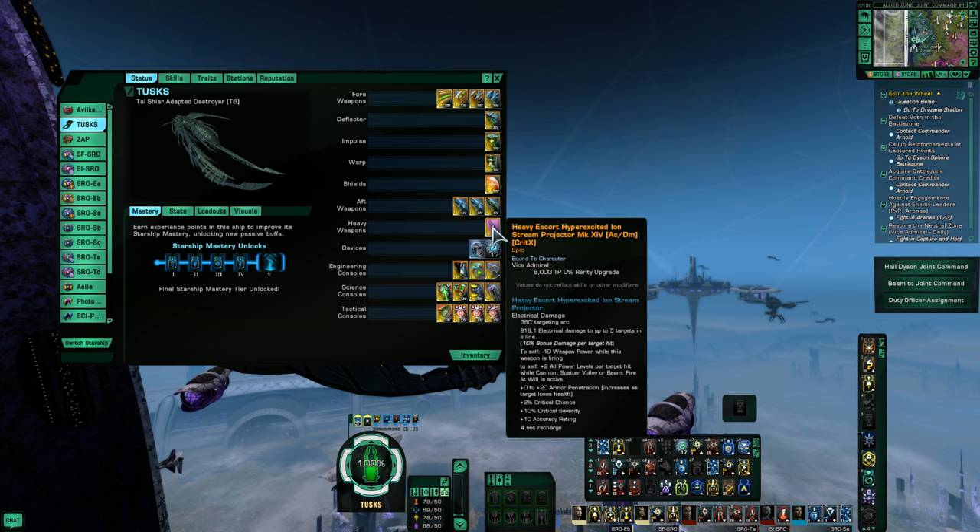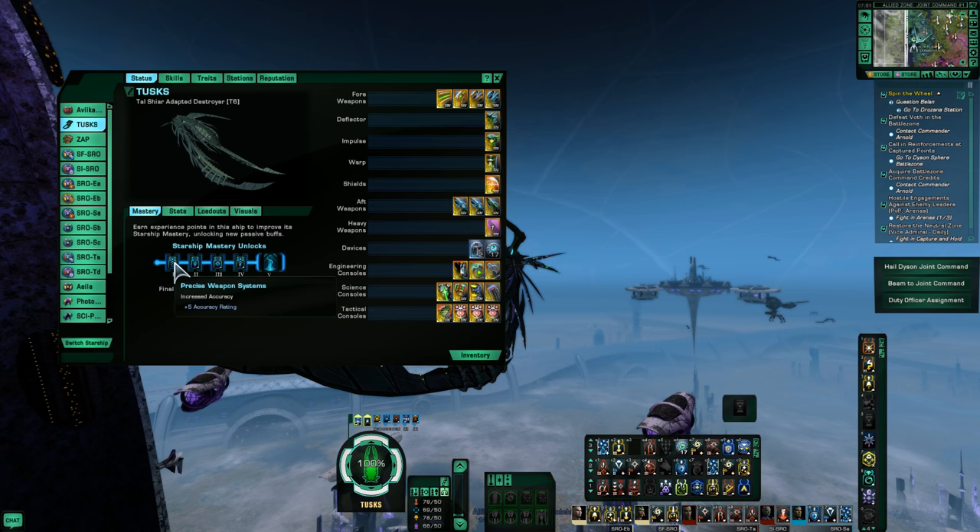The weapon gets Crit X at Ultra Rare, which is a 2% Crit Chance increase and 10% Severity, plus the normal Accuracy and Damage at Epic. The Starship Mastery for this ship is again fairly rare. At Tier 1 you get a 5% Accuracy boost. At Tier 2, 15% Crit Severity. Tier 3 gives 2.5% Crit Chance, and at Tier 4 an Energy and Kinetic Damage buff. Clearly, they want this to be an attack ship.